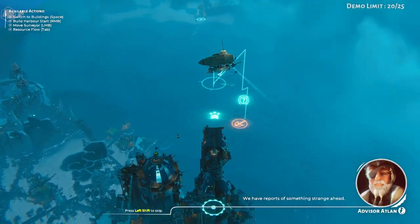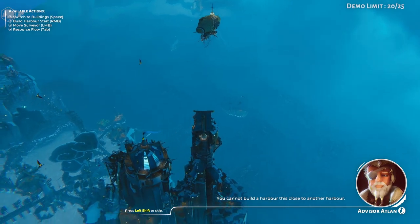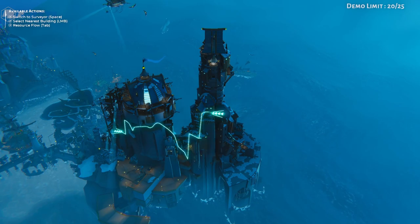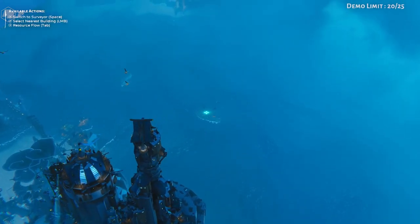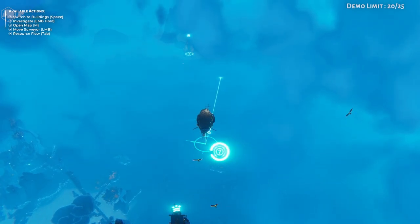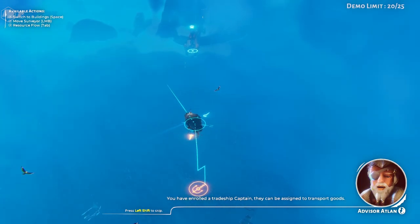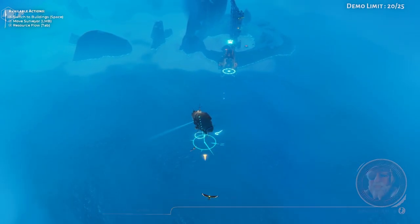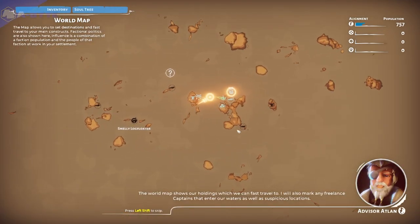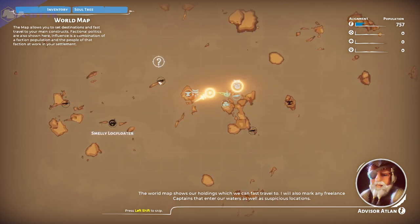We have reports of something strange ahead. You cannot build a harbor this close to another harbor. There is word amongst freehouse traders that you offer respite for weary captains — will you have me and my ship? You have enrolled a trade ship captain. They can be assigned to transport goods. The world map shows our holdings, which we can fast travel to. I will also mark any freelance captains that enter our waters, as well as suspicious locations.